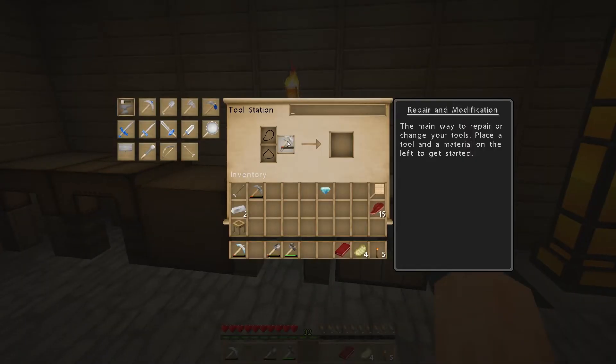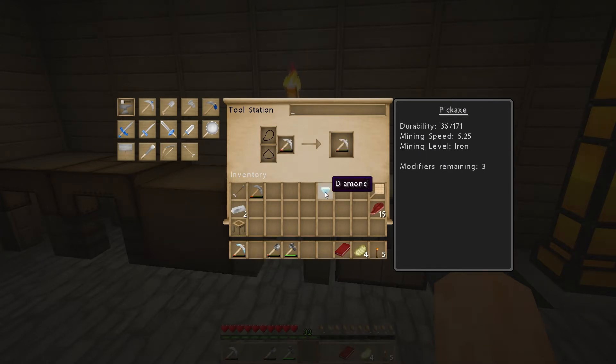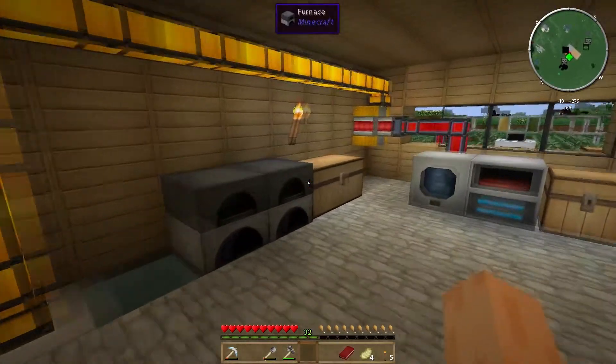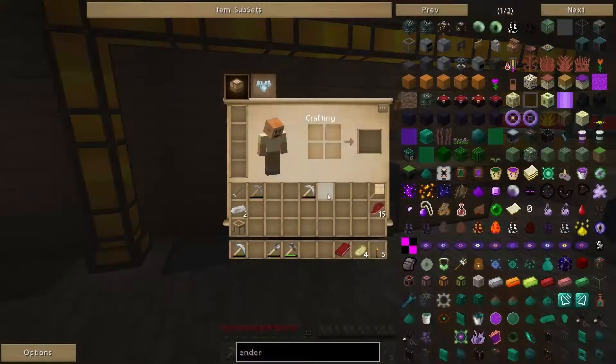If you want to upgrade your tools to easily make a diamond pickaxe using Tinker's Construct, all you have to do is take any Tinker's Construct pickaxe, put it in your tool station, put it in the tool slot, put a diamond in the modifier slot, and it upgrades it - gives it 500 extra durability and makes it diamond level so you can mine obsidian. Pretty cool.